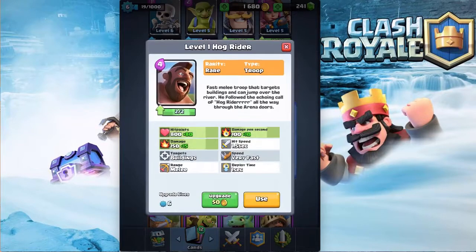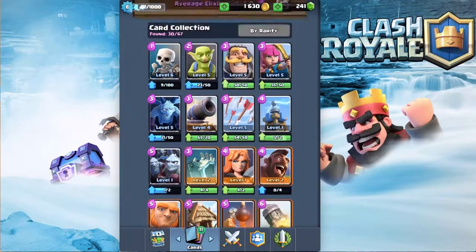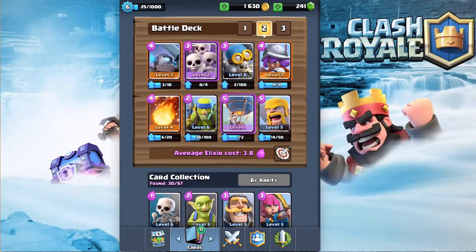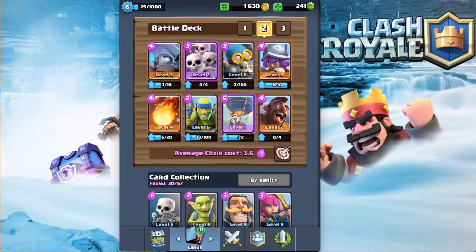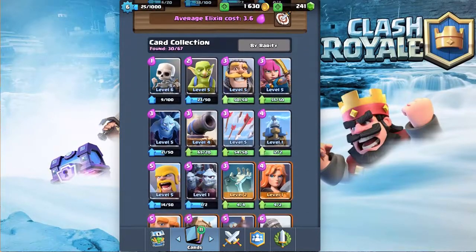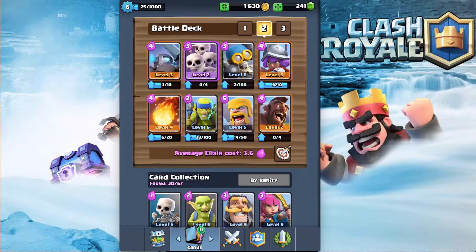I'm going to go ahead and upgrade the Hog. Minion Horde is still too low level. I think we're going to use the Hog instead of the Barbs. Maybe yeah, that should work. Actually, instead of the Balloon we're going to use the Barbs. Let's go ahead and get into our first battle.